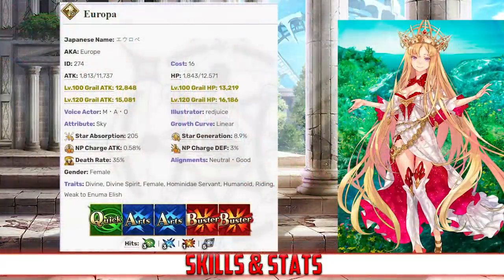Europa has a max HP of 12,571 and a max attack of 11,737. Her attack is fairly high for her class, but in exchange she has the lowest HP among all 5-star riders. Compared to the rest of the 5-star servants, she still sports a higher than average attack stat; however, her HP ranks near the bottom for her rarity.